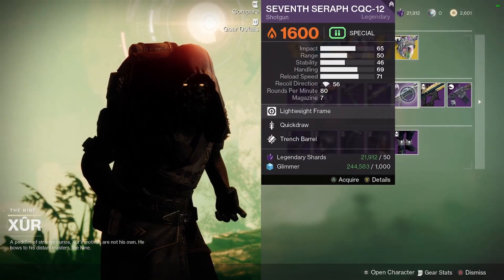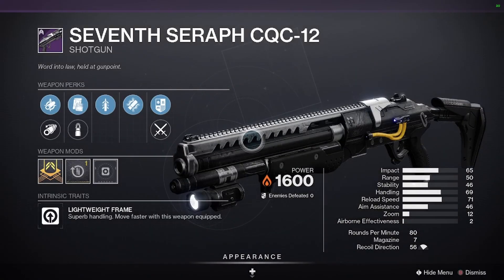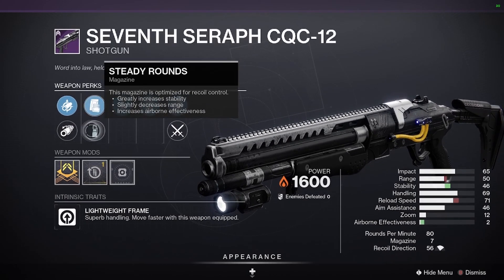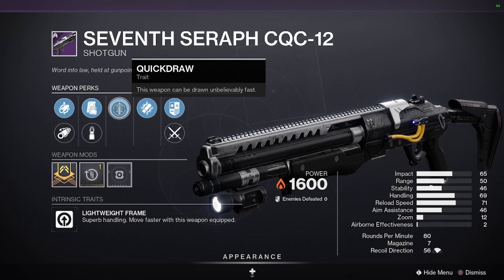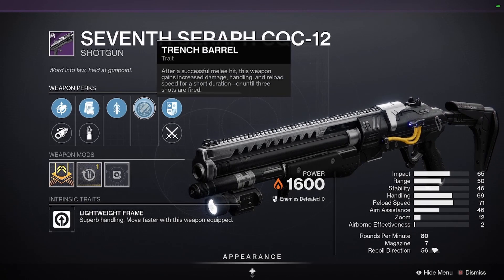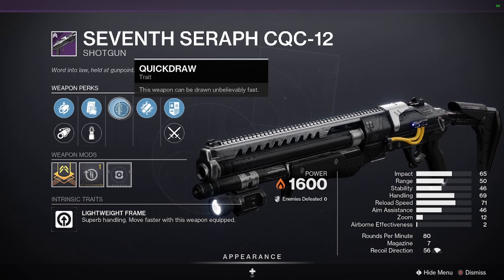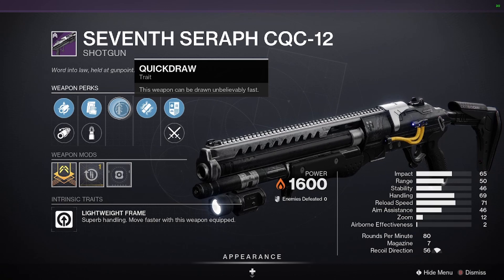The 7th Seraph CQC-12 shotgun. For this one, I'd get rid of Quick Draw and Trench Barrel and replace with Snapshot Sights. Actually, Quick Draw I'd keep — my mistake. What you want is Quick Draw and Snapshot Sights for this shotgun.